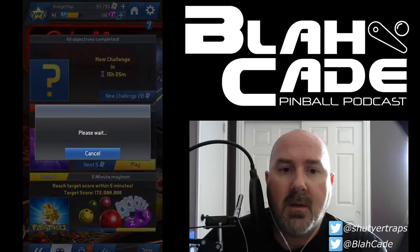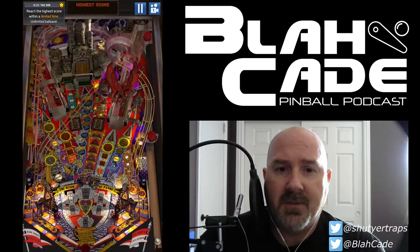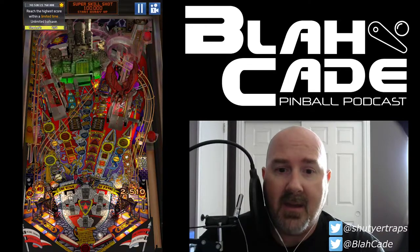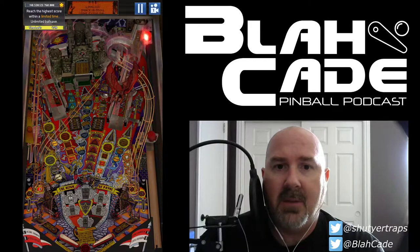My strategy: hold the left flipper on ball launch, bring it around, and try to go for the joust. If I can hit that, it gives me a hurry up. If I can lock it into Merlin's, that'll increase the rate up to three million. Now it's three million — and then I'm going to try to hit the castle.